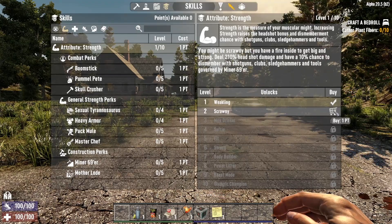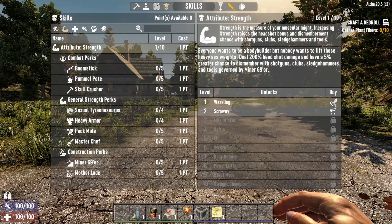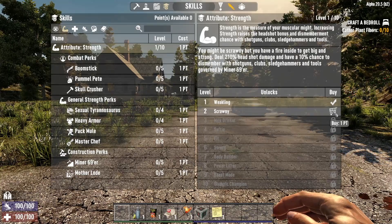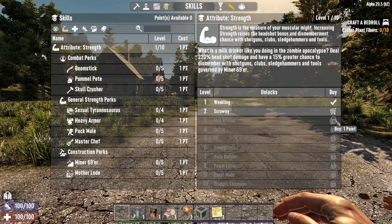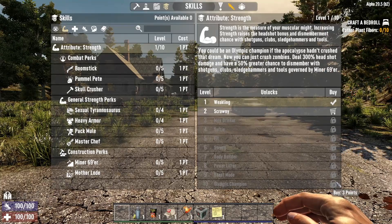As you level these up you'll find that you get a better bonus. For example, I currently do 200 headshot damage, but if I get to level two I'll do 210 headshot damage, and as you go further down you unlock new abilities.